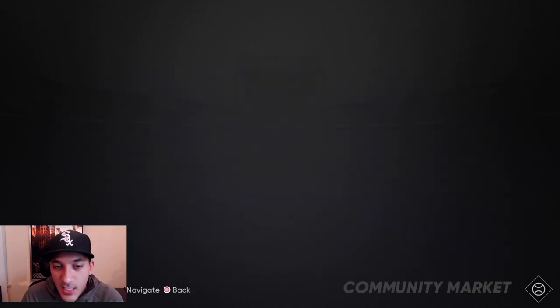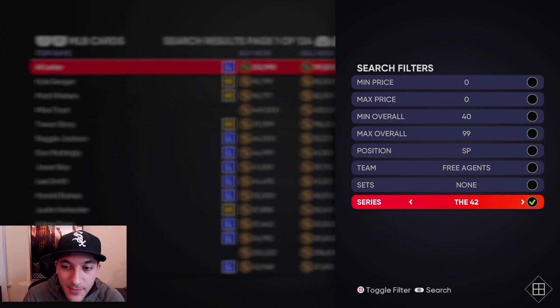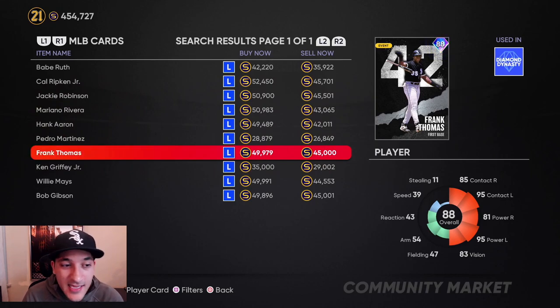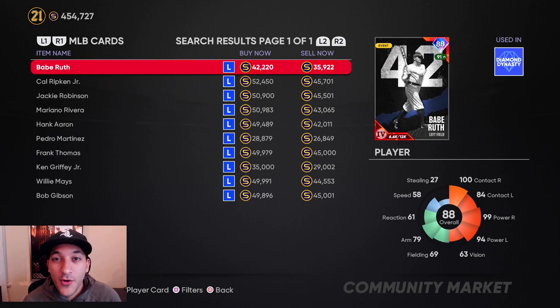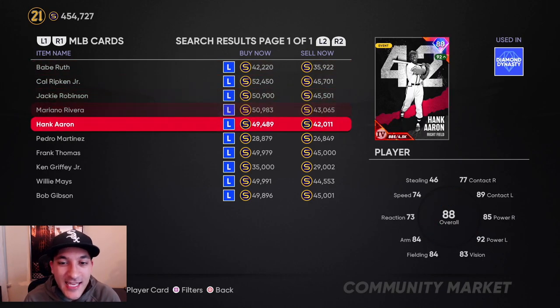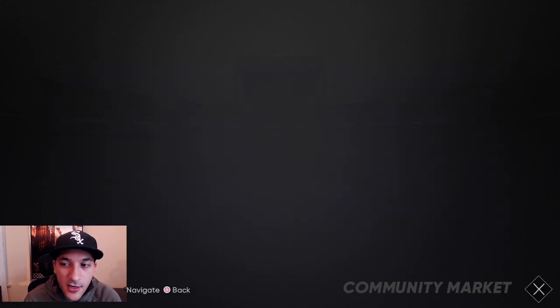We still need some cards for Jackie Robinson. If these cards dip - and they are starting to dip - if they can get down to 30-35k we might pull the trigger. We'll probably get Jackie Robinson next week. If we get Jackie Robinson, we'll probably also get Mariano Rivera next week. With the Third Inning program coming out this weekend, the Player of the Month coming out next week, and all our investments paying out, we should be well over a million stubs even if we get Jackie and Mariano Rivera.